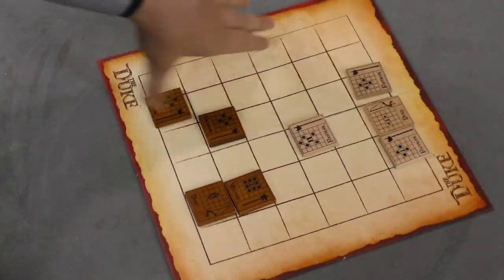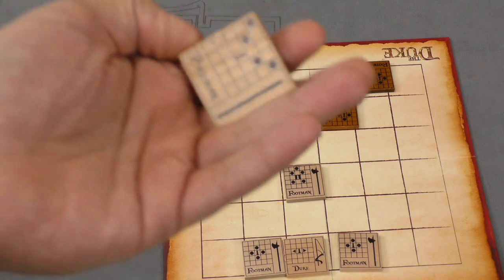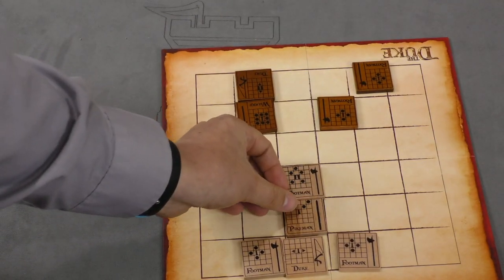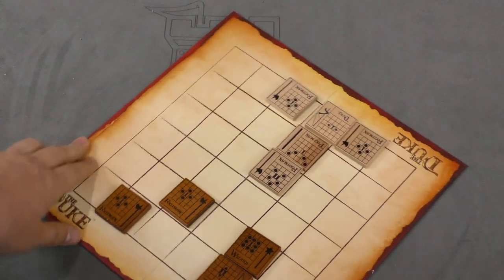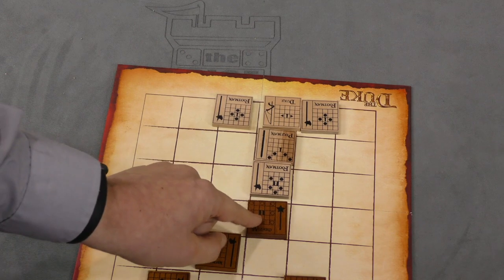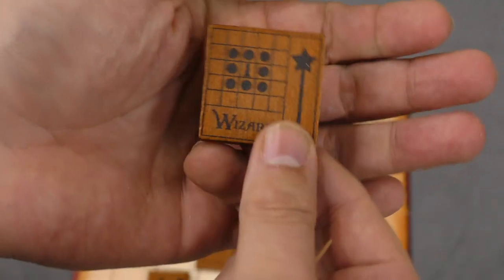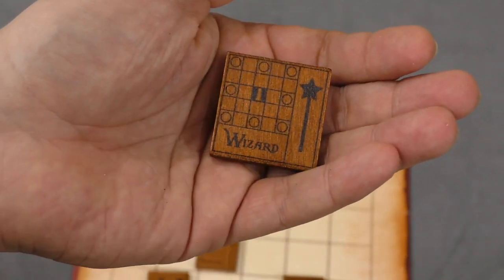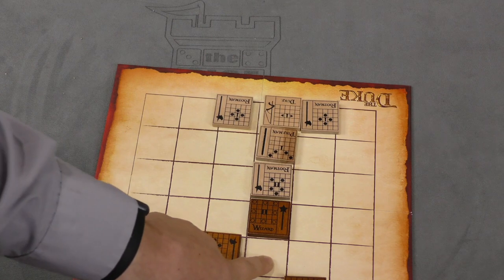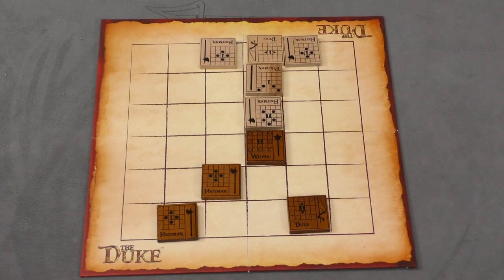On my turn now, having only footmen, I'm going to draw a new tile from the bag and I get a pikeman, who can only go diagonally forward in those spots. I have to put it next to my Duke, so I have to put it there. This character is now going to move the wizard here, which will flip the wizard over. Now the wizard can jump to these spots, which means it can ignore people in between — move one away, jump two away in any direction. You always have to watch your opponent's pieces as you're moving and manipulating the board.